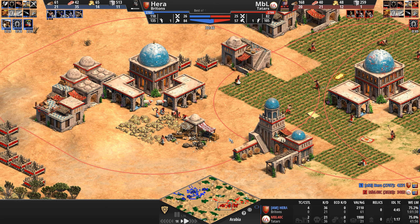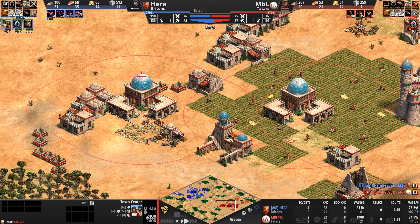A well-placed town center going up for Hera — and remember, every new Tatar town center spawns two free sheep, plus their herdables come with 50% more food. MBL must suspect something, because with Hera's massive army, there's no way he's scared of a few skirmishers.